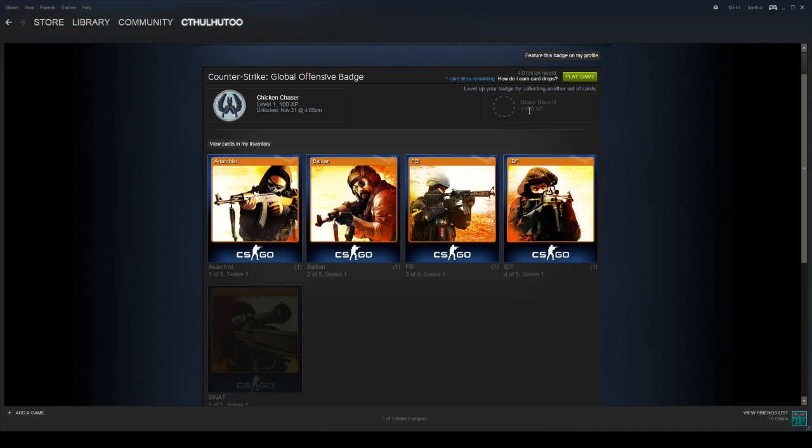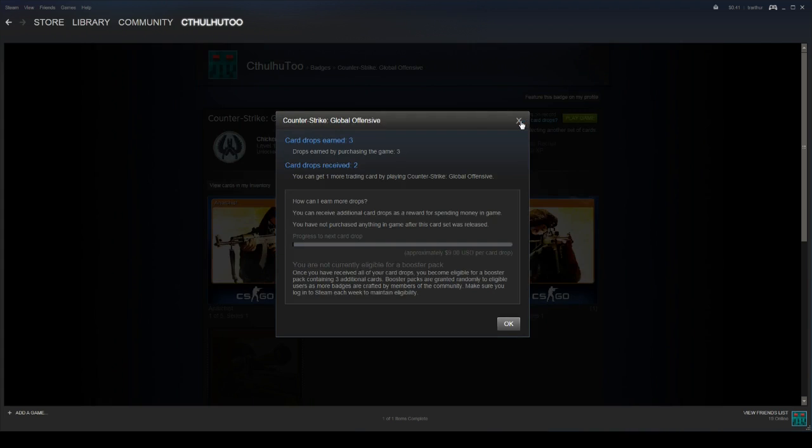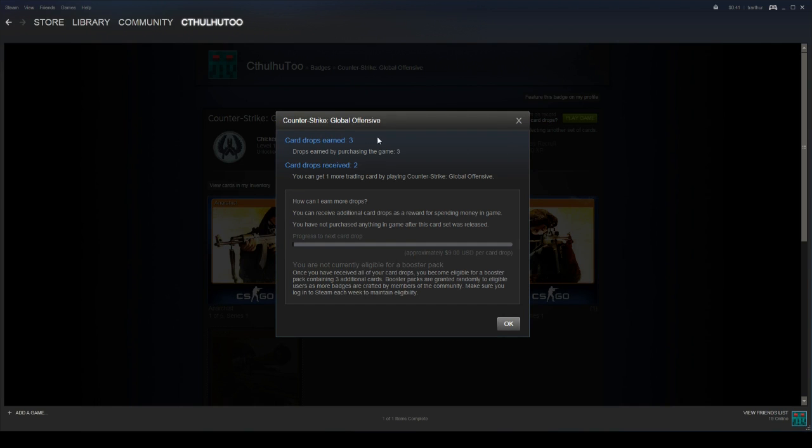The next badge I will get if I craft another set is the Brass Recruit. Up here it says one card drop remaining. Card drops are what you get while you are playing the game. Once you purchase a game, you'll have a certain number of card drops for free cards that you'll get as you play. If you click 'How do I earn card drops?', you can see I have three card drops available by purchasing the game and I've received two of them while playing.